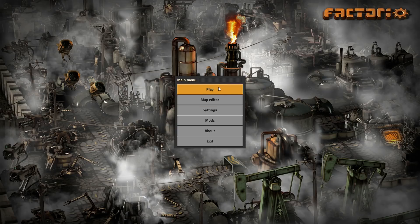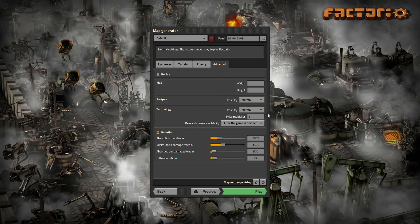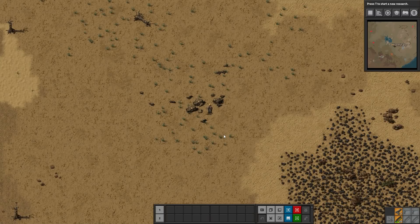Alternatively, if you start a new game — we go here and start a new game — under Advanced, there's an option under Technology for the research queue availability. It's set to 'after game is finished' by default, like I said, but you can set it to 'always,' and this is what I did. In any new game where you set this, you're going to have the research queue right from the beginning.